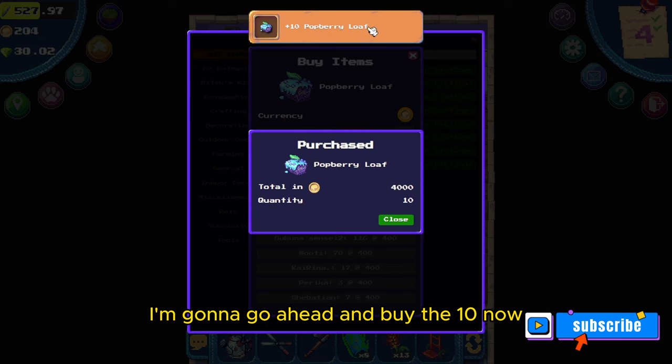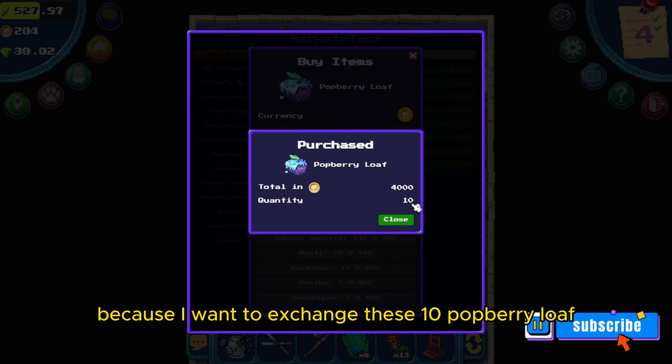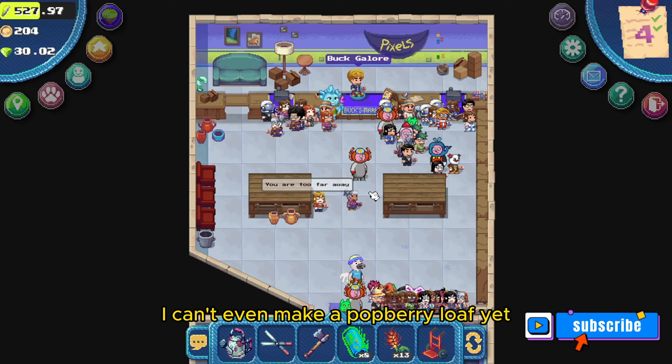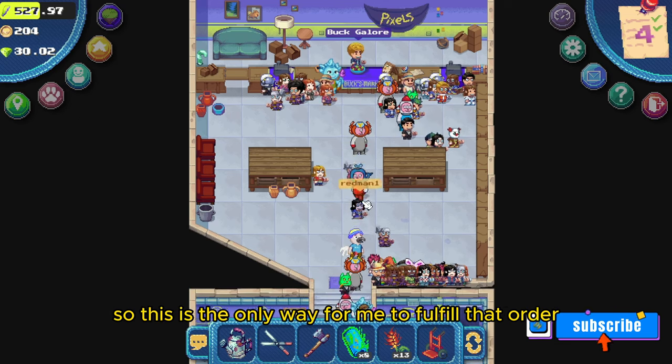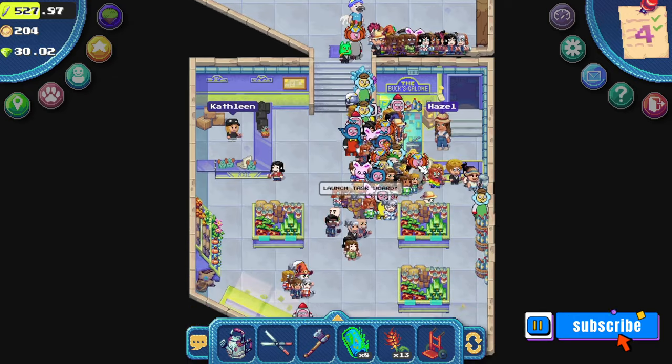There are a lot more available now, but everything's for 400 coins. I'm going to go ahead and buy the 10 now. Even though it was a few more coins, it's still worth it to me because I want to exchange these 10 potberry loaves for that pixel. In addition, I can't even make a potberry loaf yet, so this is the only way for me to fulfill that order and get the pixel.